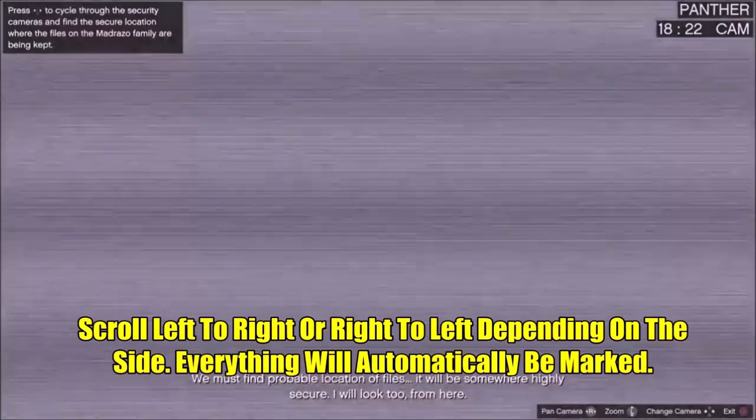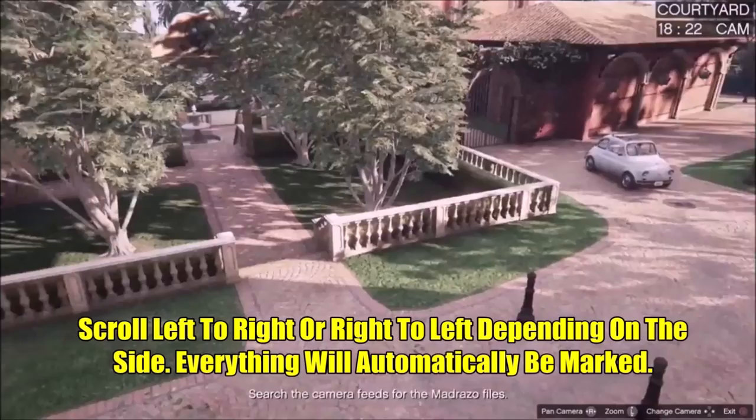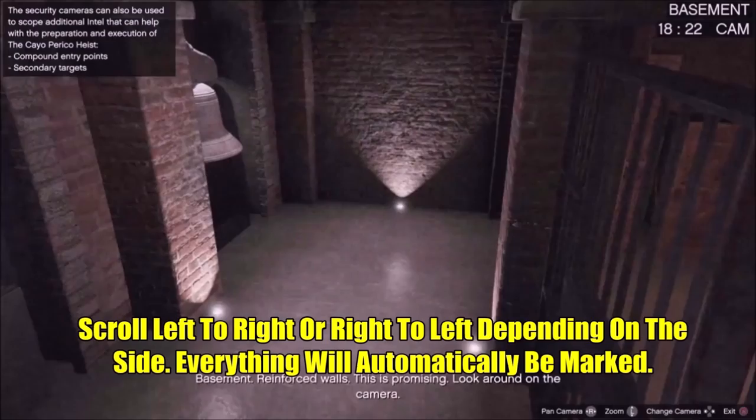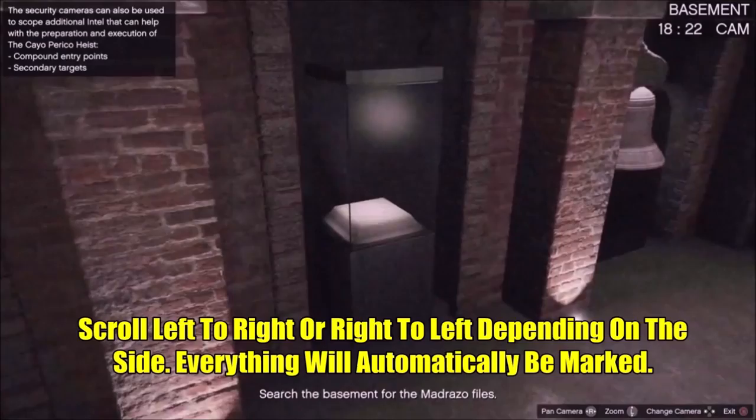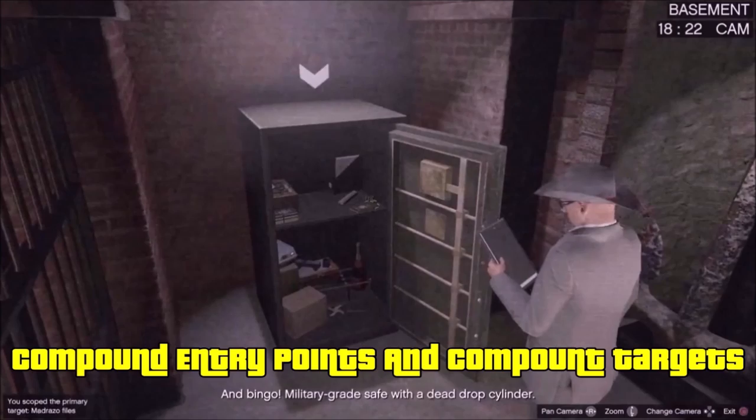The camera section is extremely easy and very reasonable — I'm glad they didn't make it complicated. To check the cameras, all you gotta do is scroll left to right, from one end to the other. The animal cage area won't have anything, but the outside area and the basement are what you really want to look for. Once you get to the basement, it'll tell you what your main loot is, right near the safe.